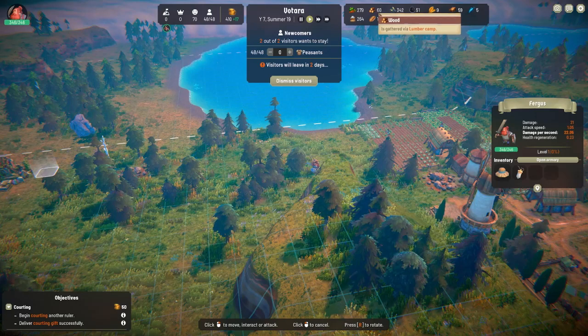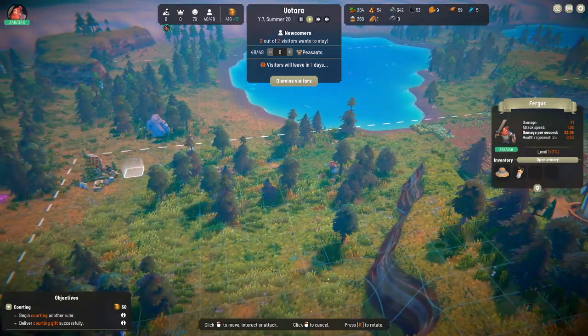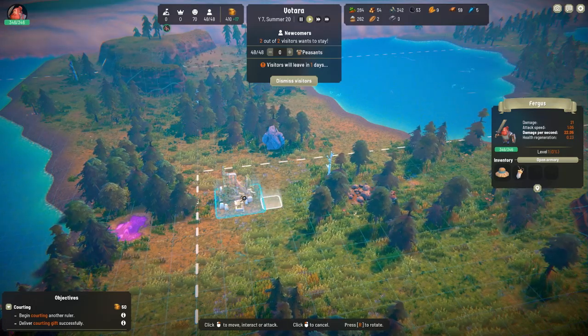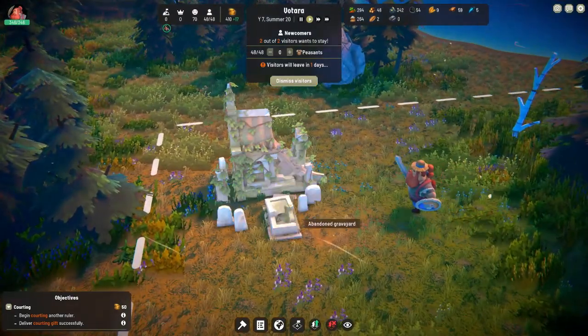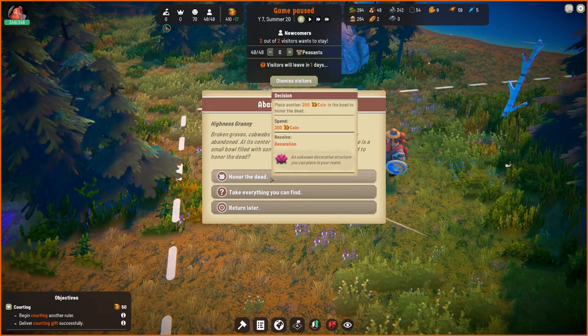The wood production does seem to be getting up a bit. Oh, the coal's going up now — that's good. Coal is good and we've got one bread, which is good. See what he makes of this. There's only one grave in there. While searching through the ruins — broken graves, cobwebs, creepy statues. This place looks abandoned. At its center stands a half-brewed structure. Inside is a small bowl filled with some items. Could this be how they used to honor the dead? Yes, I will honor the dead.